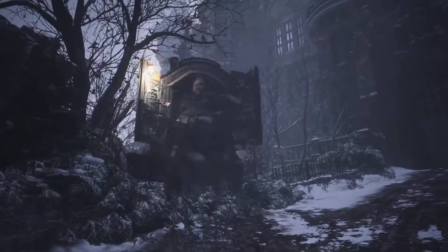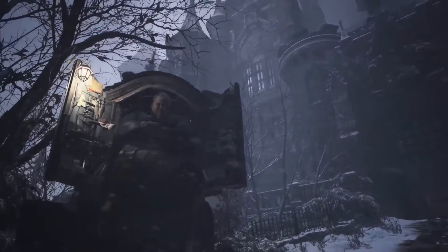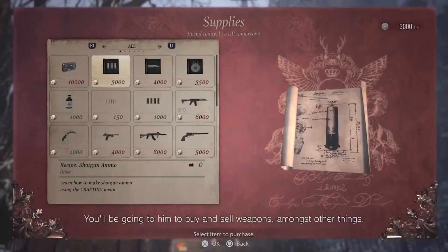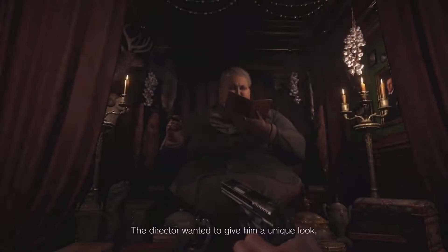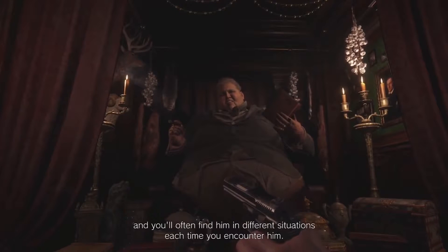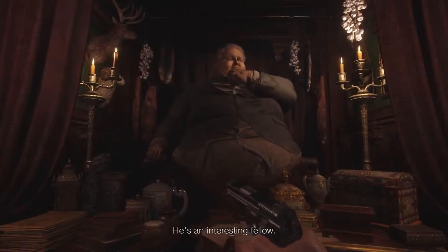"I've been waiting for you, Mr. Winters." "How do you know my name?" "Anyone who is anyone has heard of the likes of you." The merchant makes a return — this time he's known as the Duke. You'll be going to him to buy and sell weapons, amongst other things. The director wanted to give him a unique look, and you'll often find him in different situations each time you encounter him. He's an interesting fella.